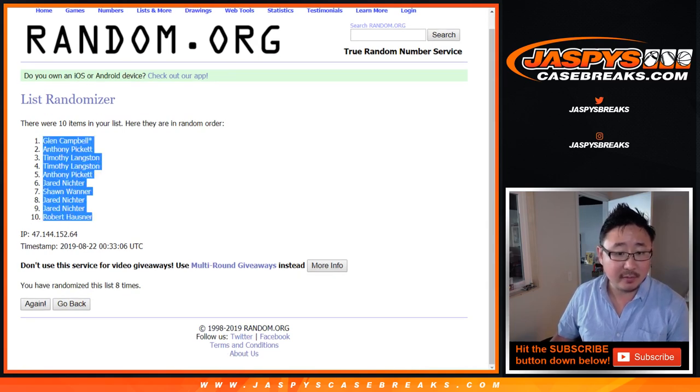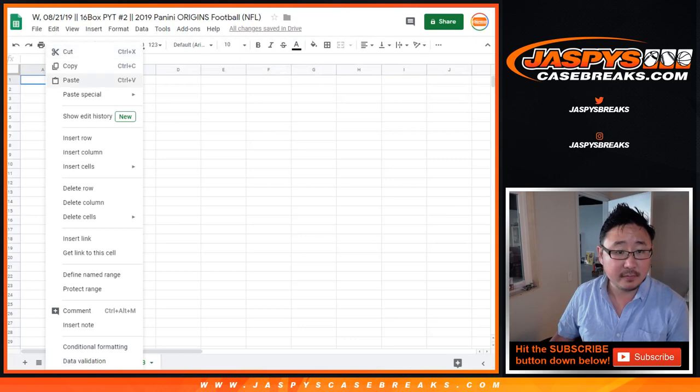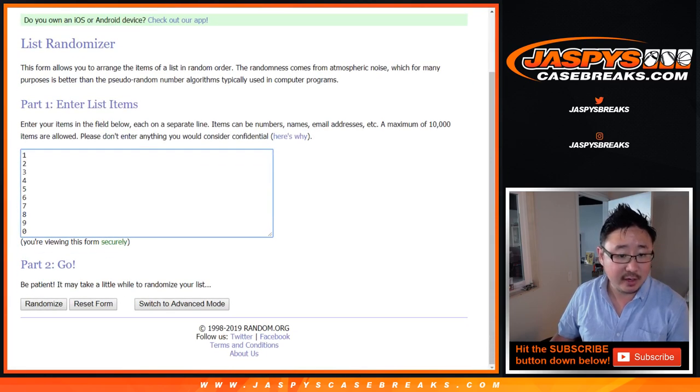Got Glenn down to Robert after eight. Two and a six, eight times for the numbers.